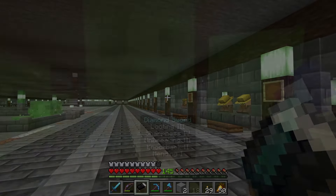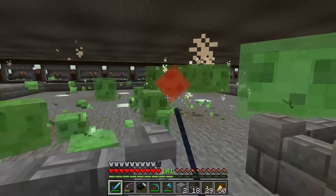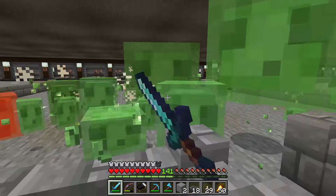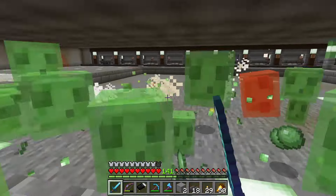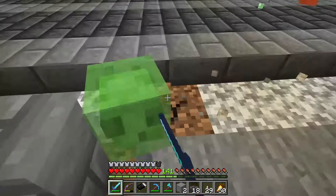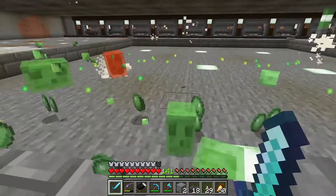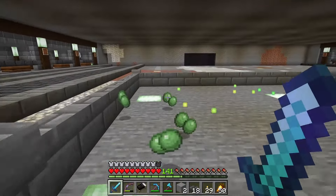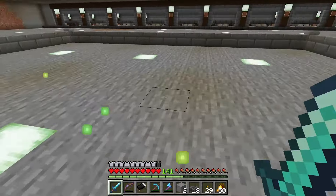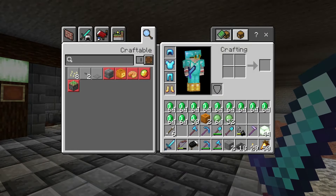Now, a byproduct of this is slime. With the slime chunk right here beside my villagers, these guys constantly keep spawning in and I keep chopping them up and taking their slime balls. So we're not just getting emeralds — we're also getting slime balls and XP. You can see my levels are up to 141. Almost two stacks of slime balls.